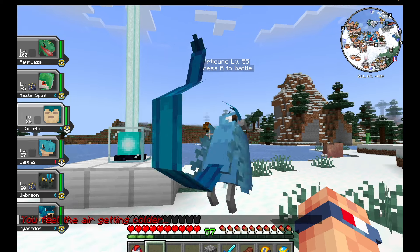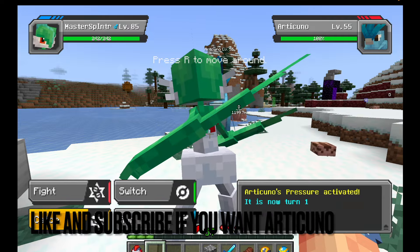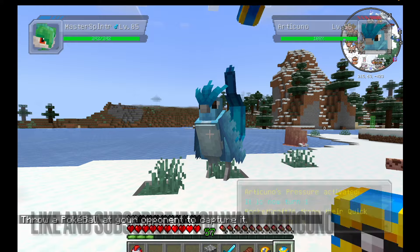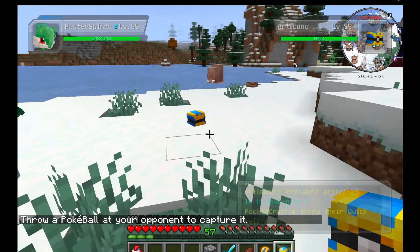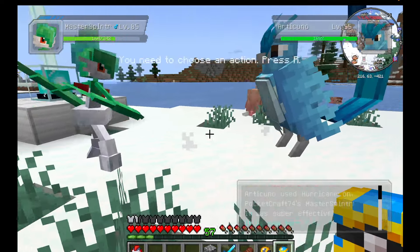We're going to enter into battle with him before he runs away. The strategy is to start first with a quick ball and see if we get lucky like we did with Rayquaza. But other than that, you really just want a high level pokemon with false swipe and hypnosis.